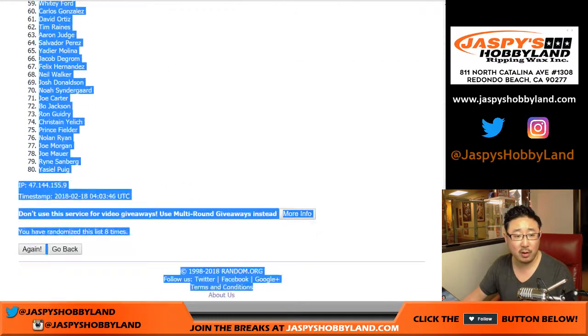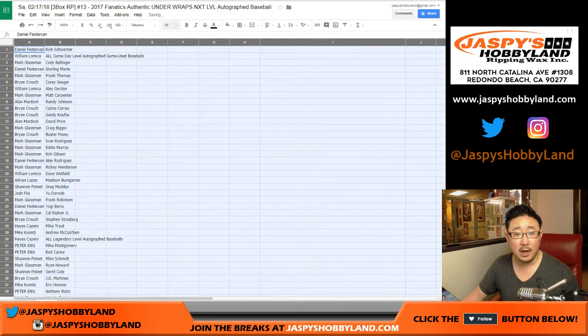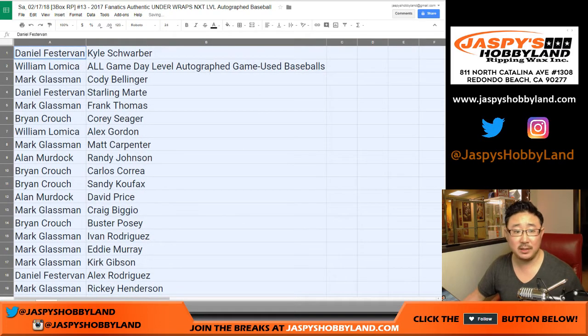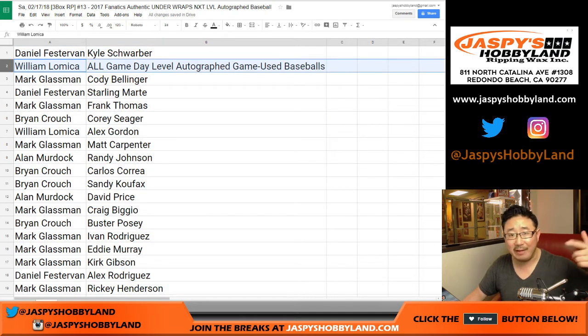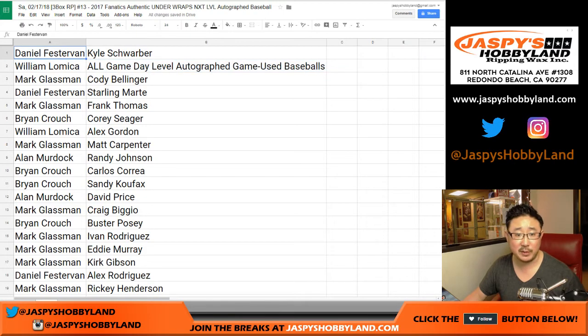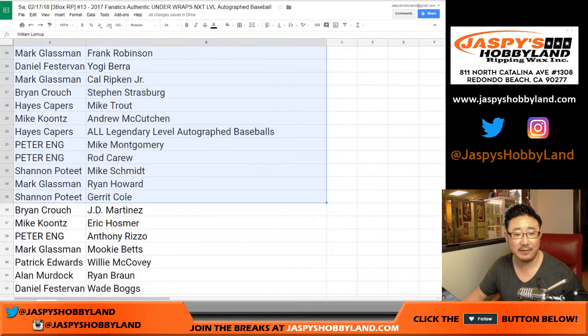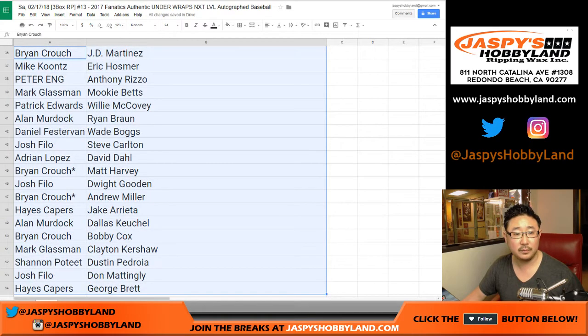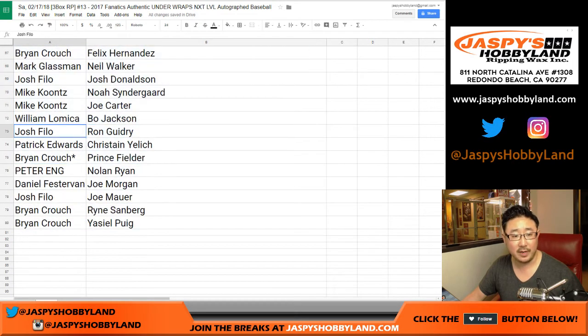After 8 times we got Kyle Schorber all the way down to Yasiel Puig. I'll slowly scroll through the list just as is, so you can kind of see how it was. And there's the rest right there — nice. This is a fresh case too.